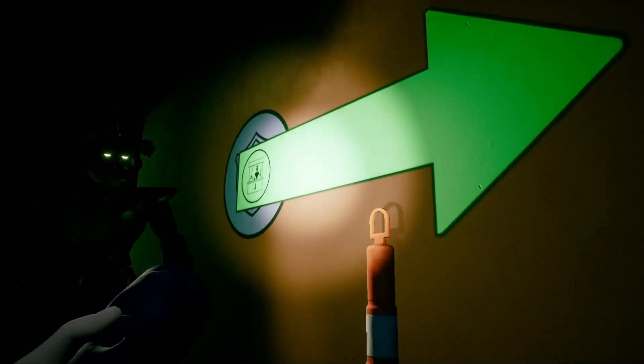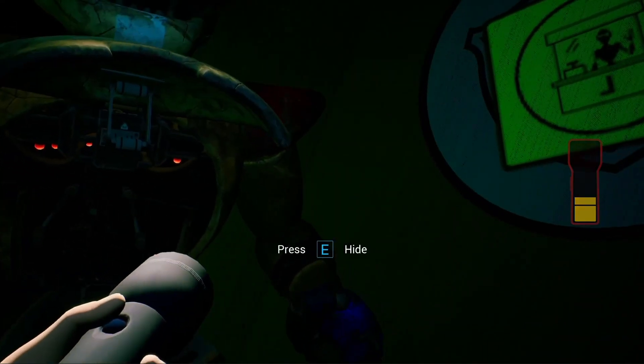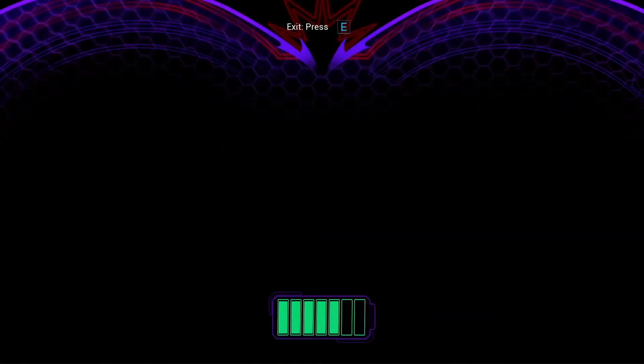Interestingly, this sign here shows a reversed lobby directional arrow over top of a security office symbol. The only place you can go from here is through this door at the end of the hallway, so just do one last deload and you should be passed.